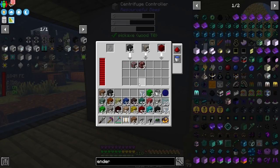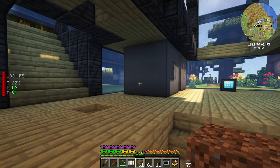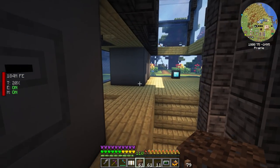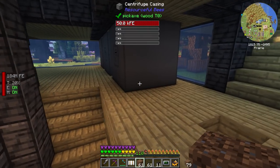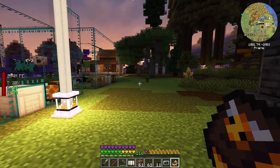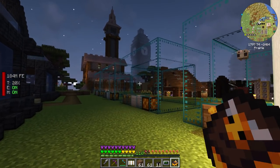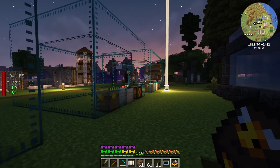One centrifuge can barely keep up if we give it three different types of honeycombs to process. So we're going to have to reconfigure all of our centrifuges to take three honeycombs at a time — three fives are 15, so we can process 15 different types of honeycombs. We've got a stupid amount of bees here, way more than we'll ever need. And we've got the space for three more tier 2 apiaries where we can farm the remainder of our bees.